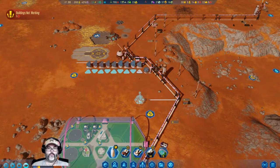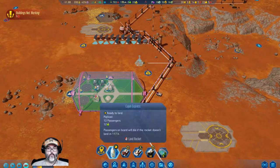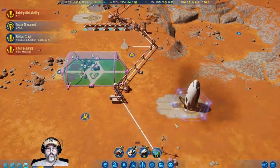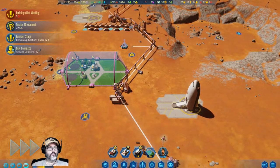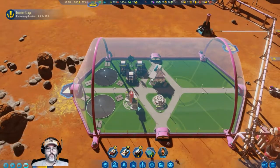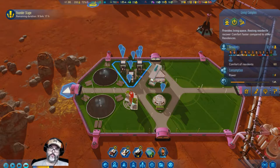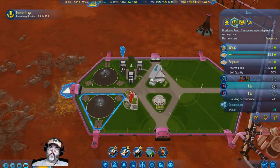Rocket please land. Sector scanned. The first founders have set foot — new colonists have arrived! That's good. Two buildings not working. We've got 12 out of 14 people. I'm going to close this one down.